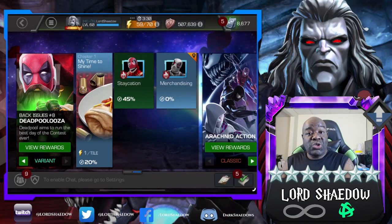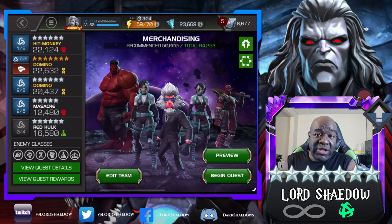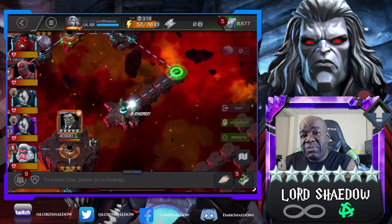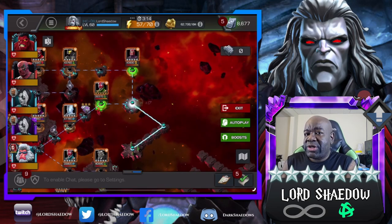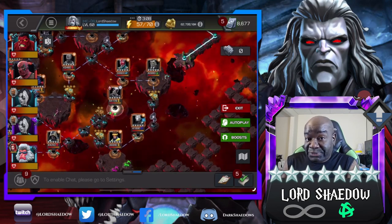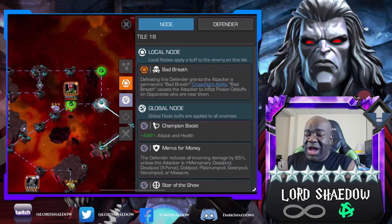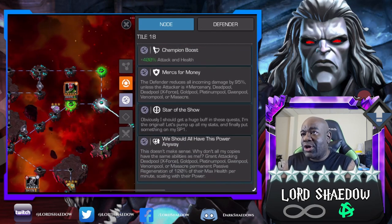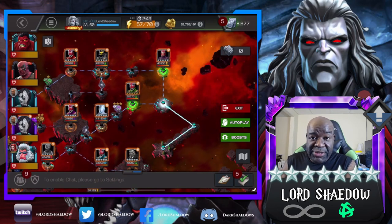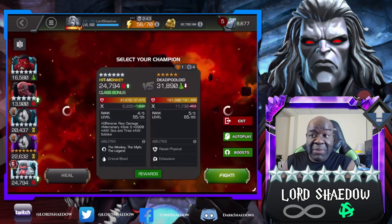Hey everyone, Shadow here and welcome to another Marvel Contest of Champions video. We're going into Variant Chapter One, Quest Number Two. It's pretty much the same. One thing I think I didn't mention last time are these cross fights — these cross fights can help you out a lot, and on some paths you really want to get the cross fight. Most of the time I just kind of ignored the cross fight. You've got the same globals of course, and you still want to go in with mercenaries — you have a lot of options.